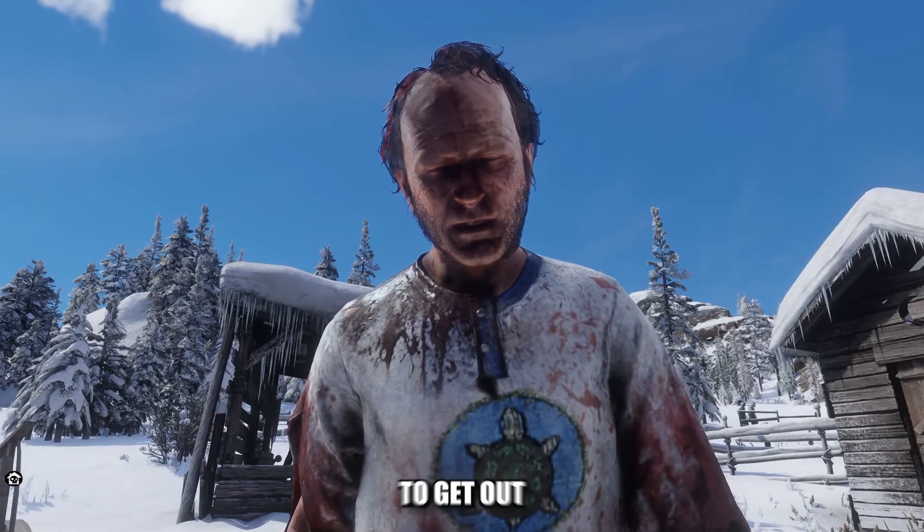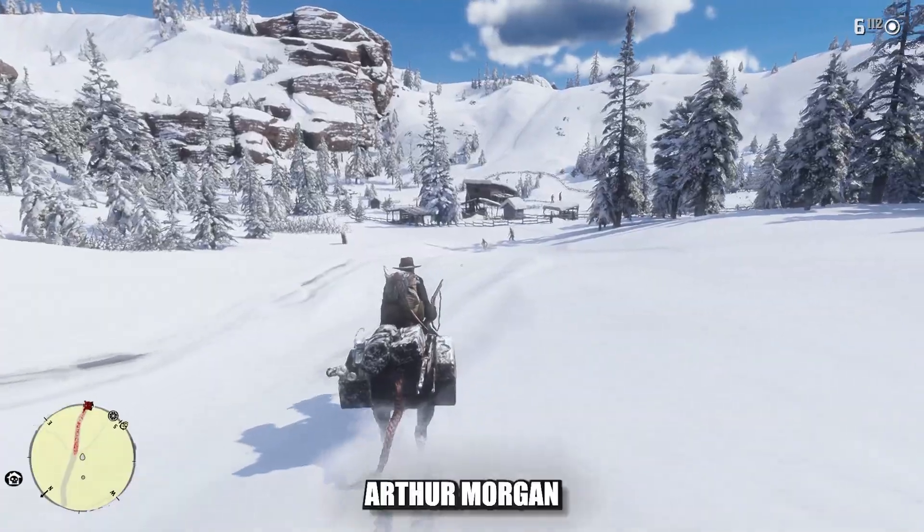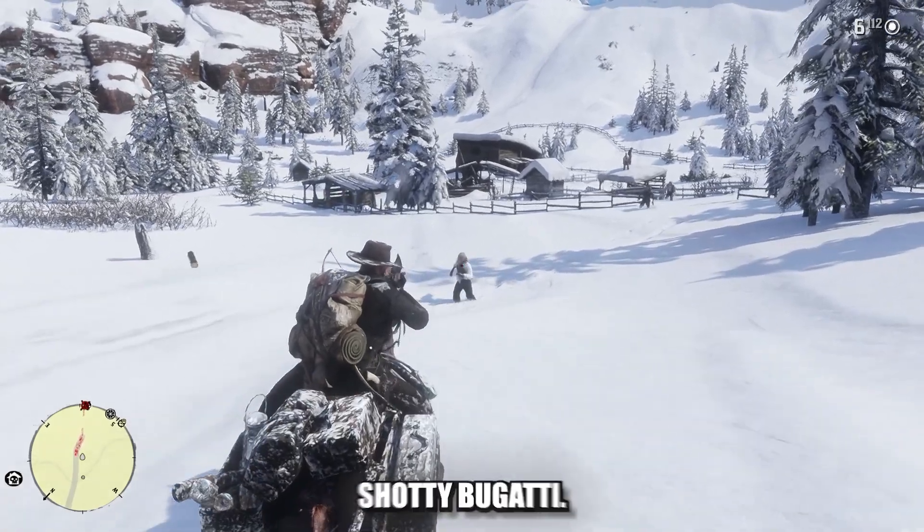Which was good — Arthur was trying to get out of the snow as soon as possible. So it was time to pounce. Arthur Morgan hopped on his horse and came in blazing with some headshots, using the shiny Bugatti.